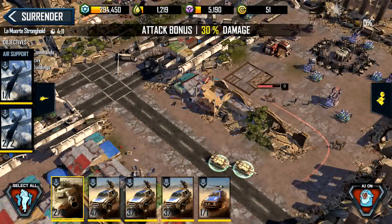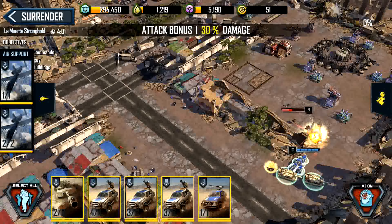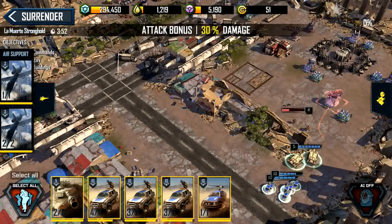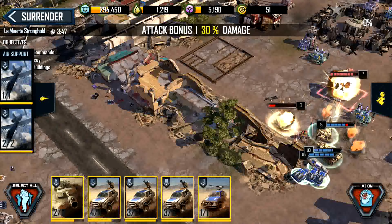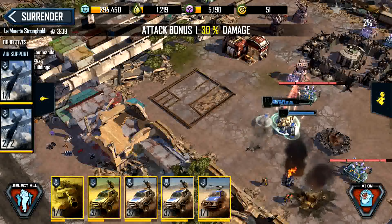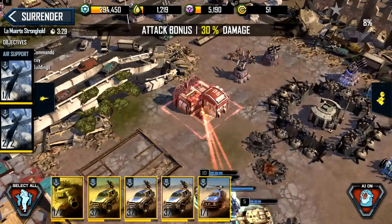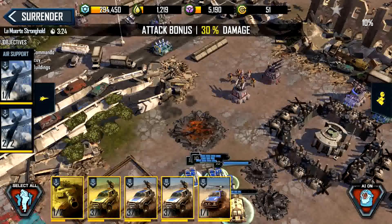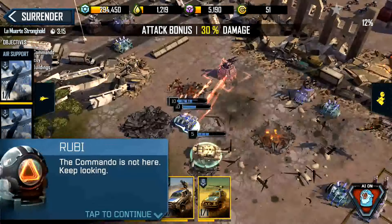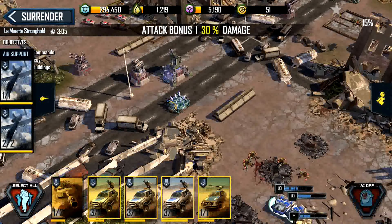I'm going to send out tanks to aggro them, then send out the next unit afterward. Tank continues here. I'm going to move the tanks back. Send the tank out for the MG. Try to get to the safe zone. I'll try to take out these guys up here. I'm going to highlight all the DPS units and try to get through the safe spot as quickly as possible.